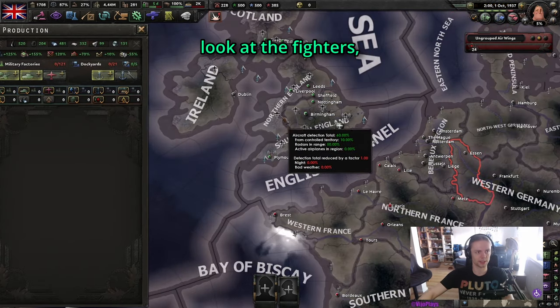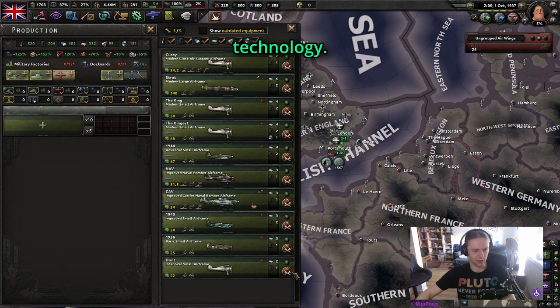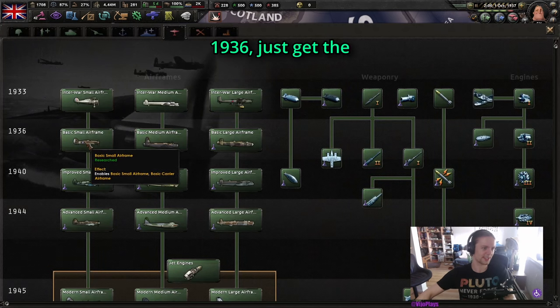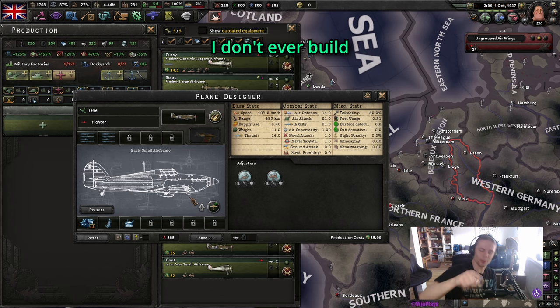If we take a look at the fighters, the fighter is the one that heavily depends on your current technology. For example, if you have interwar tech, don't. The game starts in 1936, just get a 1936 tech. As for the 1936 tech, don't — I don't ever build this plane.